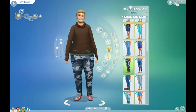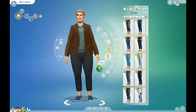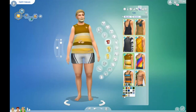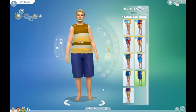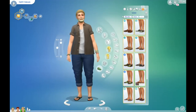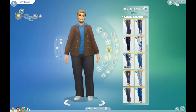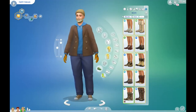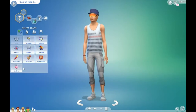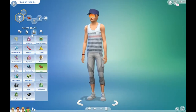I switch back a few times — I end up going back to Happy and changing Foodie to Glutton and also changing his beard. Happy kind of wears darker browns, so that's the theme I went with for him.